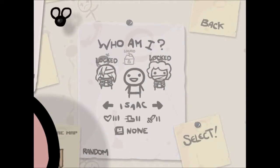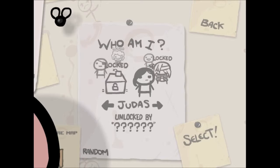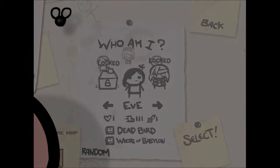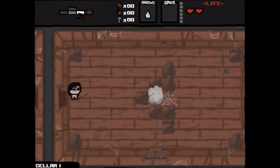We unlocked two characters — Cain and Eve. So I figured what I'm going to do for my second run is just random. And we got Eve. Eve is probably my least favorite character in this game. Her tier power is real bad, and all her special abilities revolve around her getting hit. So this is going to be an interesting run.